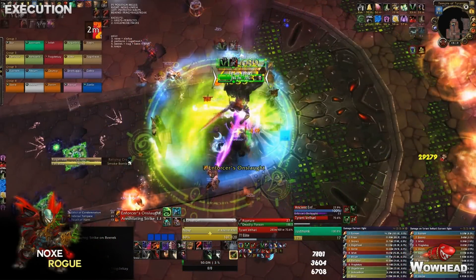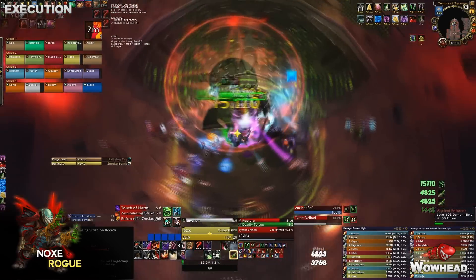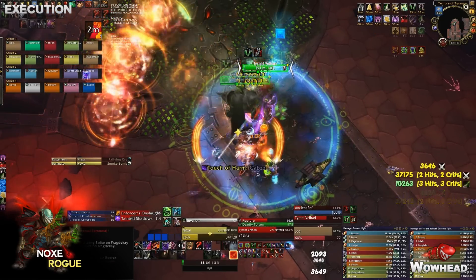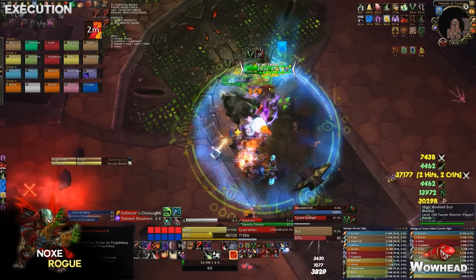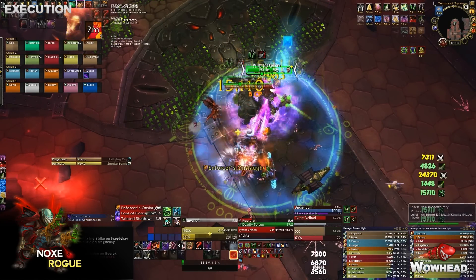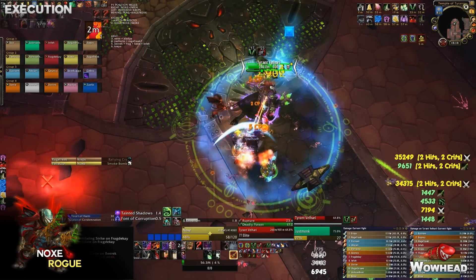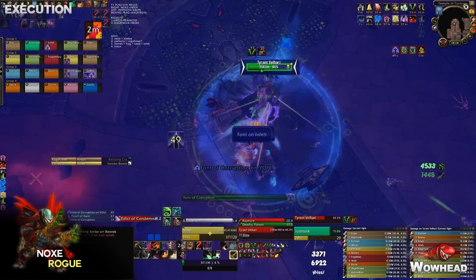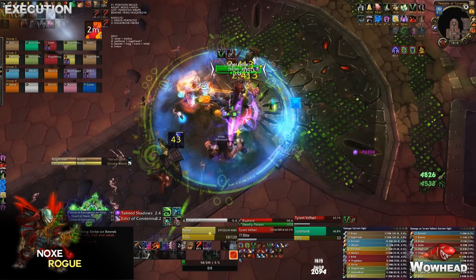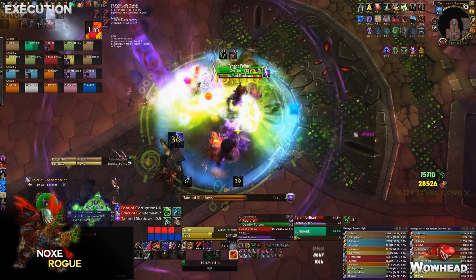The phase two abilities are Tainted Shadows and Font of Corruption. Tainted Shadows hits the tank and everyone afflicted by Font of Corruption, dealing damage to them and everyone around them. Anyone afflicted by Font of Corruption is immune to this damage — that's why you stack in two groups: one with the debuff and one without. The debuff group absorbs their own explosions, but you must move to the correct side when you get Font of Corruption, and move back once it expires.